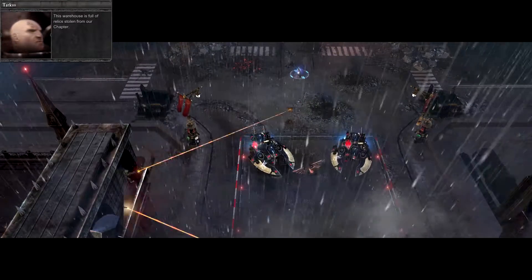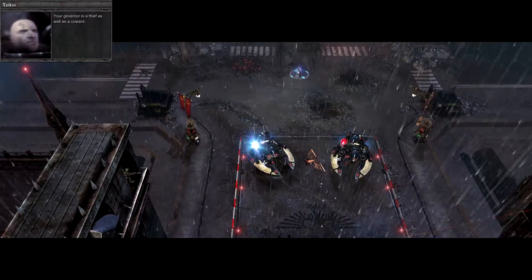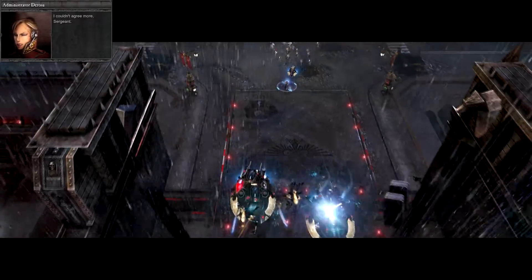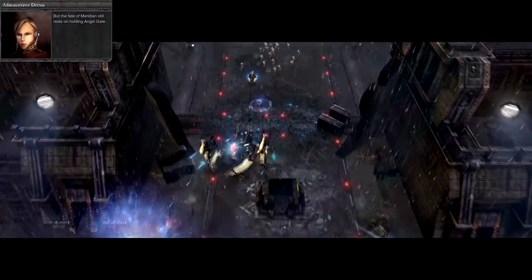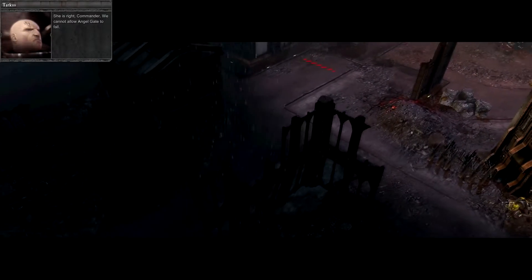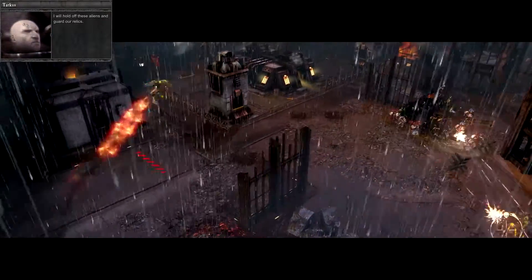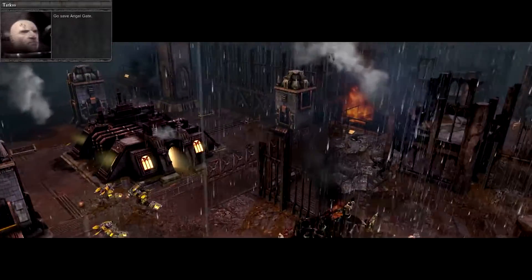This warehouse is full of relics stolen from our chapter. Your governor is a thief as well as a coward. The fate of Meridian still rests on holding Angel Gate. Green skin reinforcements — she is right, Commander, we cannot allow Angel Gate to fall. Tarkus will hold off the aliens and guard the relics. We go save Angel Gate.